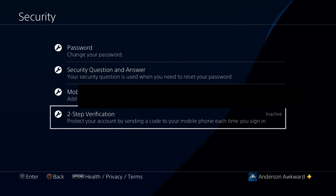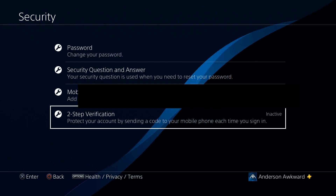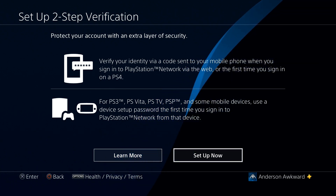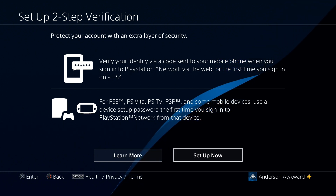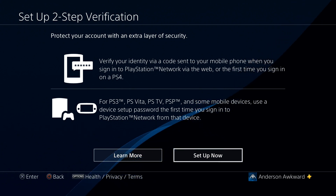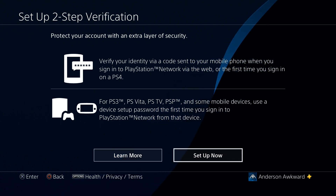You'll see right there in the corner that mine says it is inactive. I'll be showing you first how to activate it, and then we'll be coming back here to show how to deactivate it. So we'll head in here, and this will give us a bunch of information about what two-step verification is. Basically, it is an extra layer of protection for your PlayStation 4 account — a code that PlayStation will send to your phone. You receive that code, type it in on the screen or website wherever you're accessing your account, and it'll confirm it's you and let you in. Now that we know what it is, we can head over here to Setup Now.